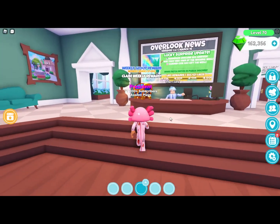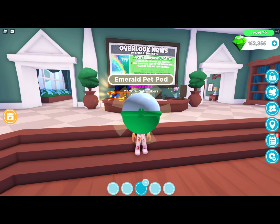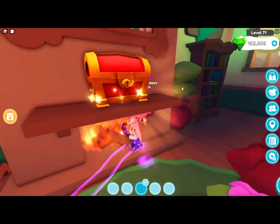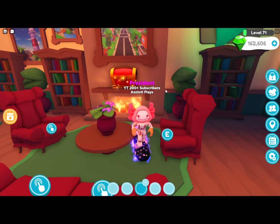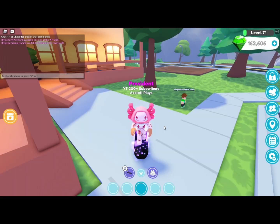We have new weekly rewards — I'm just gonna claim this one right here. It's an emerald pet pod, and I just realized I leveled up to level 71, so that's pretty good. Now let's open this chest for the VIP rewards: five kelp shakes. Pretty good.